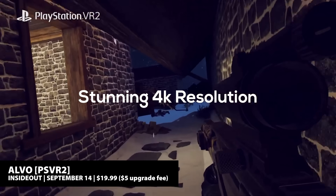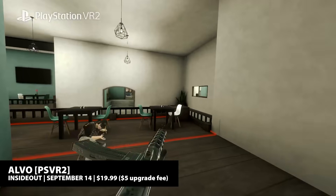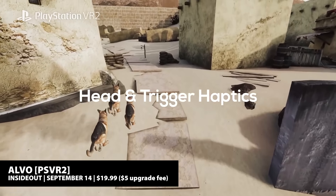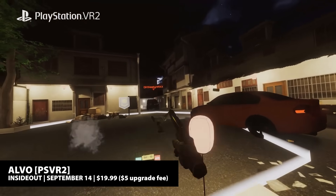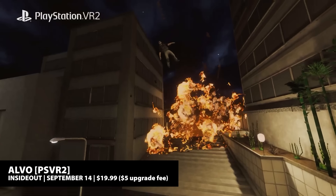The next PSVR 1 game to make its way over to PSVR 2 is just about here. The fast-paced 5v5 shooter Alvo is headed our way in less than two weeks, with all the progression, maps, and gameplay modes of the original, and at a reasonable price to boot. Expect Alvo to launch on September 14th for just $20, with a $5 upgrade fee if you already own it on PSVR 1.